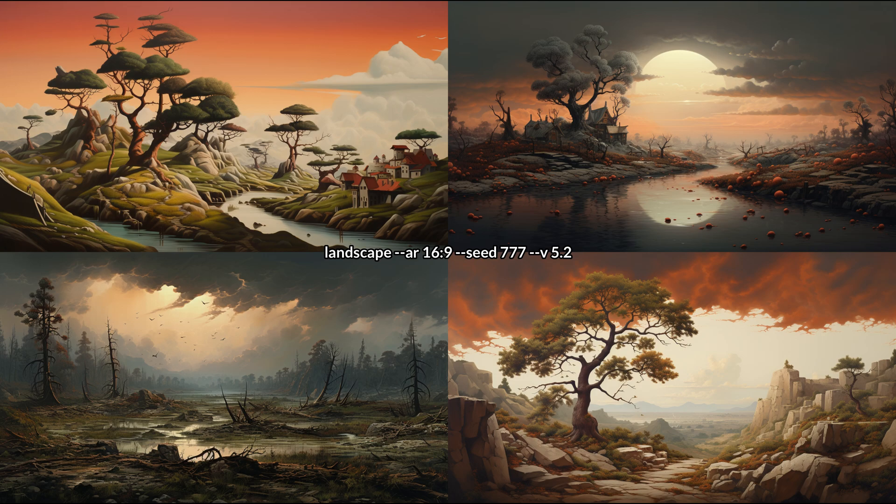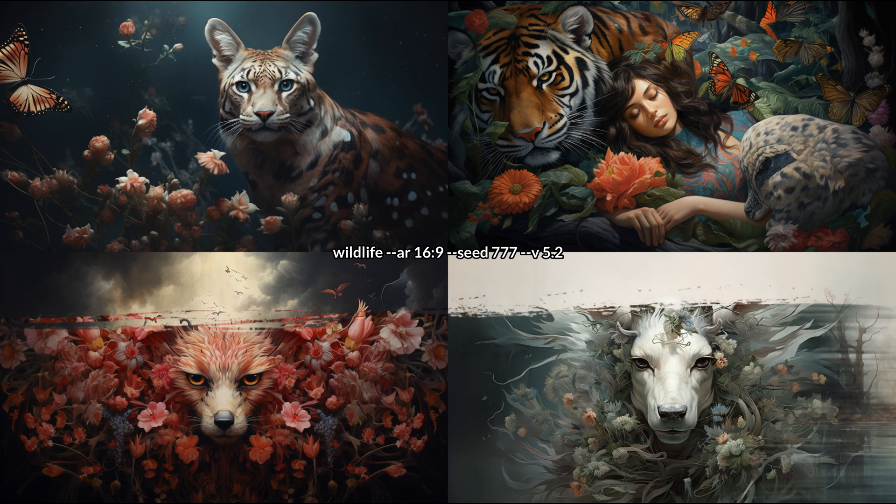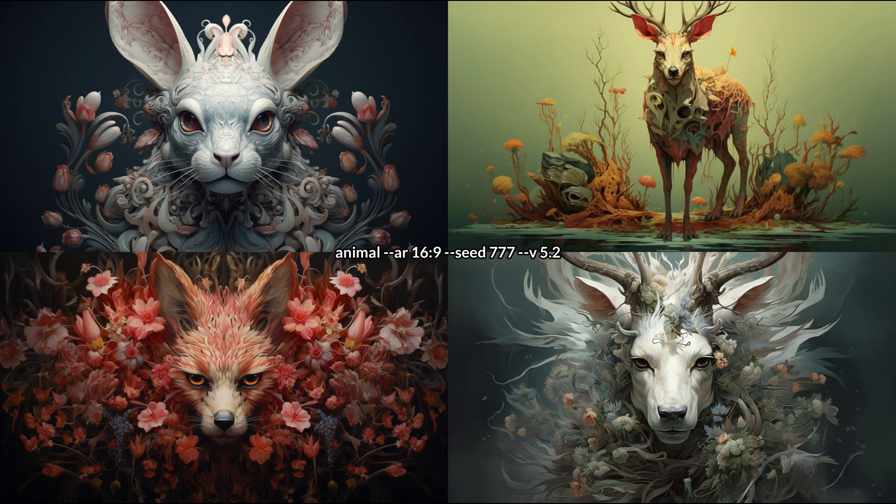The landscapes look good, but they still do have some reminiscent style of the 5.1 in them. They're not that overloaded with detail, but there is enough of it. So far no additional weird stuff that should not be on the images. Here is wildlife that seems to have still kind of a lot of stuff in there like 5.1 does. I tried out animal 2, it is similar but does something different.